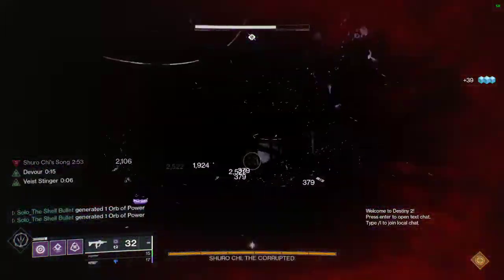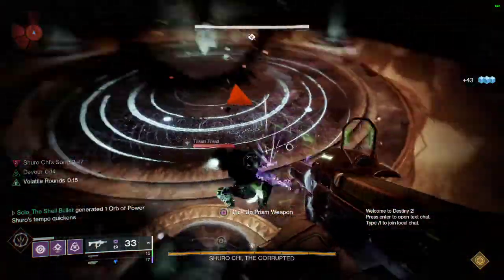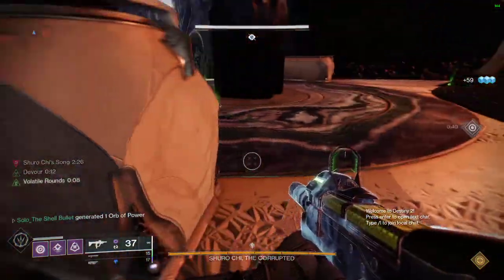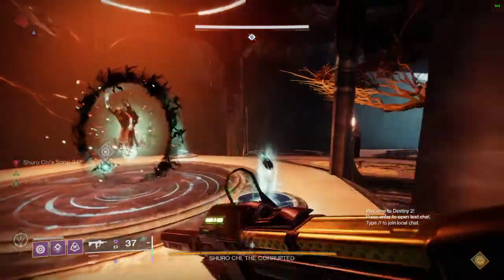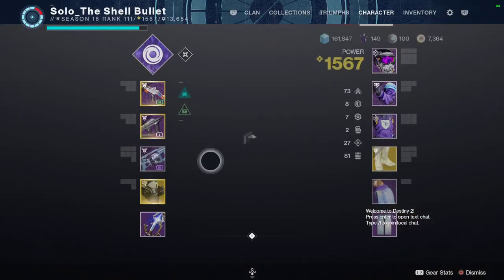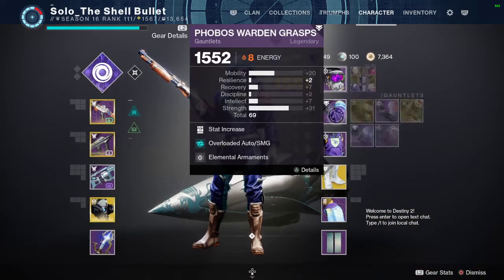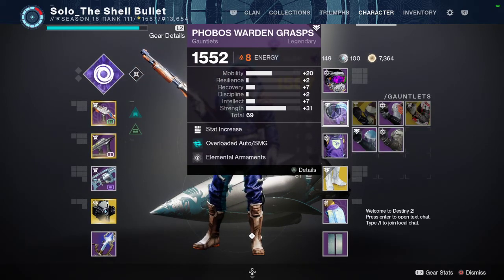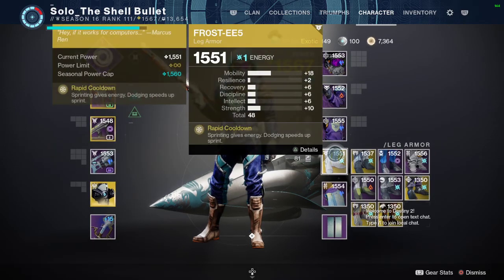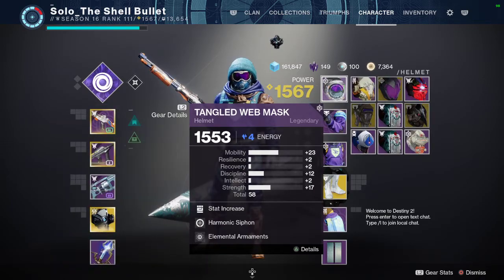Pretty much: we go invisible, we get kills, we get orbs of power, and we get devoured. After making that warlock video I thought, how can I do this for hunters? It's simple — elemental armaments and volatile flow are your friends. I put on two stacks of elemental armaments to see if I can spawn an elemental well faster.